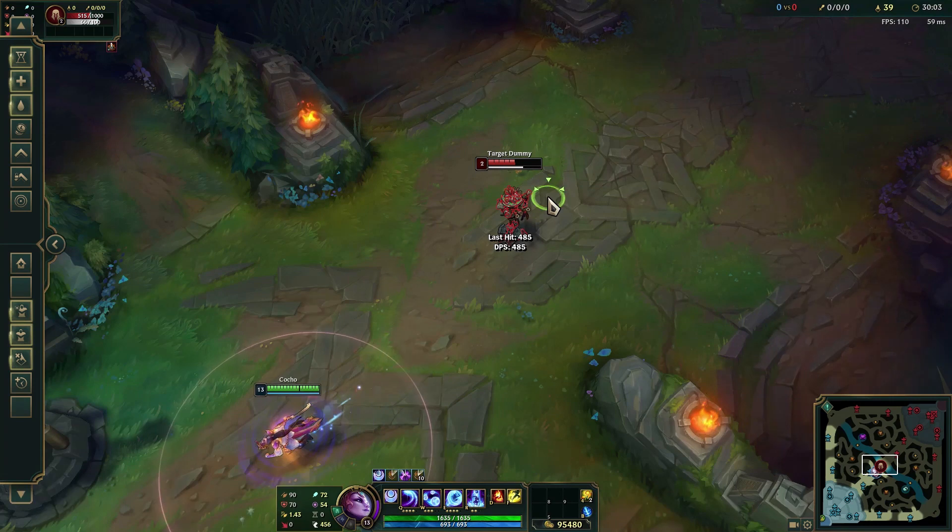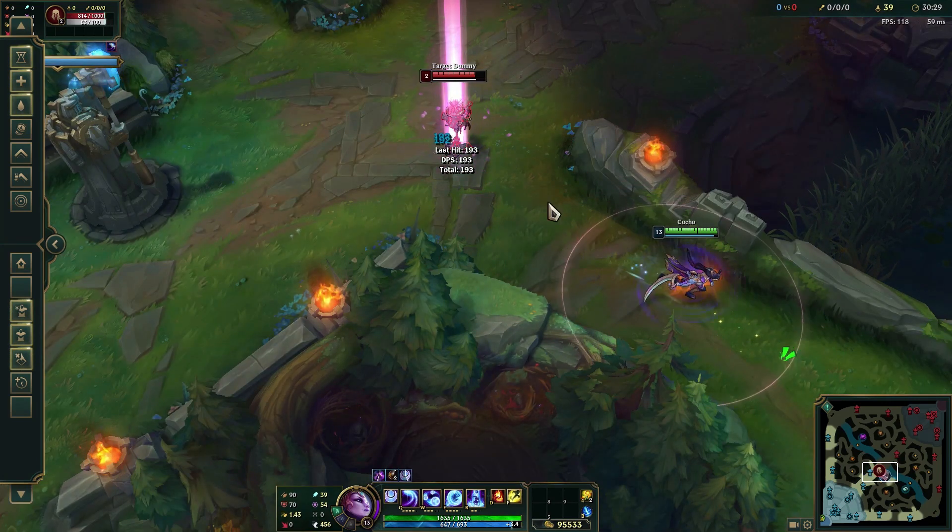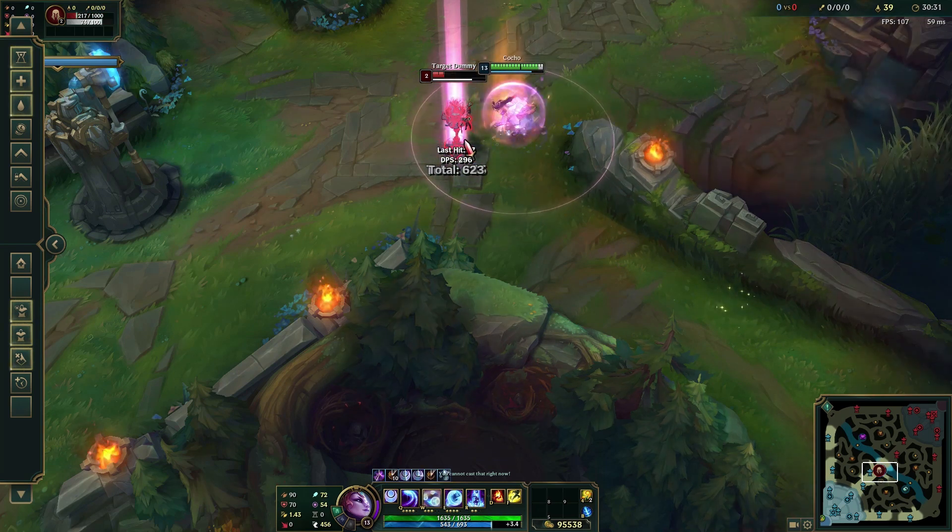Last quick tip: you can ult flash, and you can Q flash. The reason you Q flash is because it's much quicker. Thanks for watching.